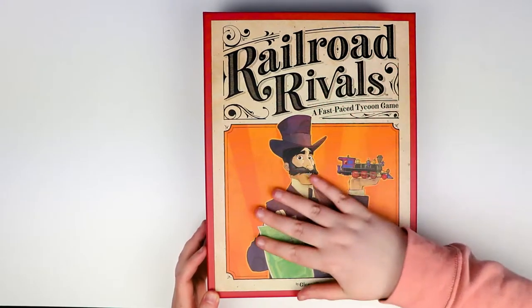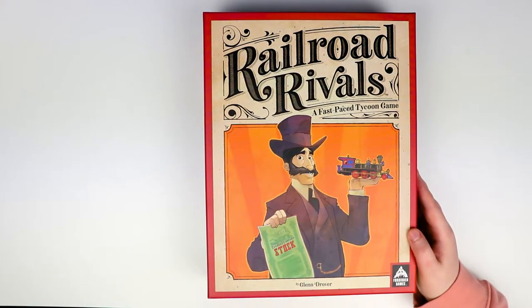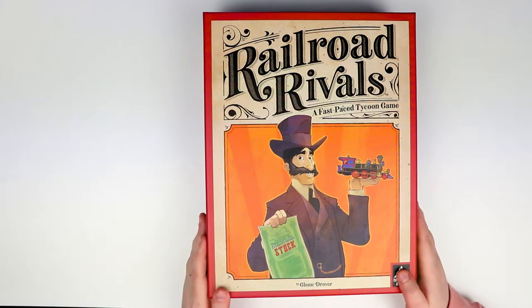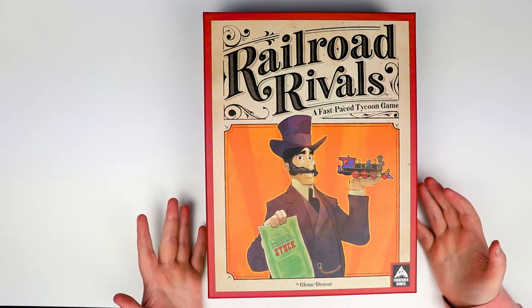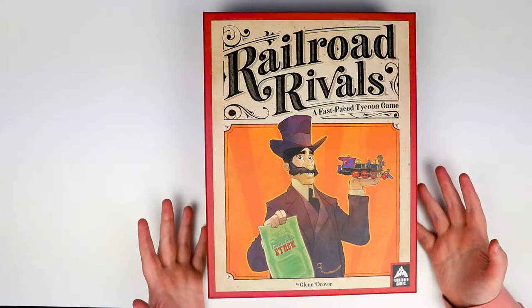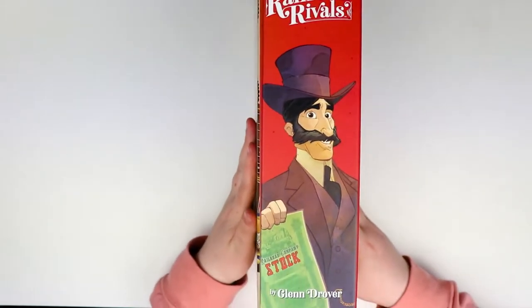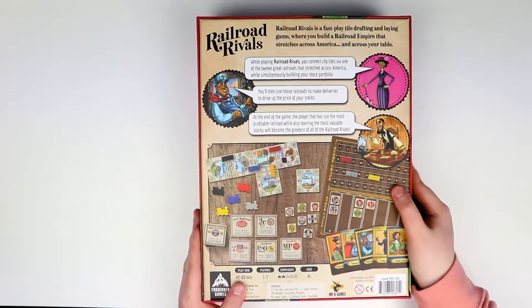Let's start with the box — it feels lovely, it's a really nice smooth box and the artwork is actually kind of interesting. Clearly this guy's got a train, he's got stock, and it tells you what the game is about from the onset. Let's flip it on the side — it's just the same guy looking kind of rich.